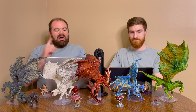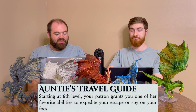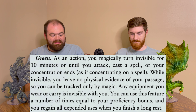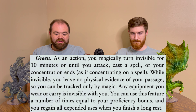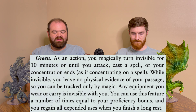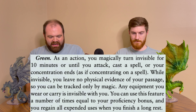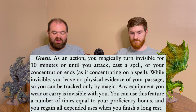Next up at level 6 is Auntie's Travel Guide. Your patron grants you one of her favorite abilities to expedite your escape or spy on your foes — and it's a different ability for each of the chosen variations. For the green hag, as an action, you can magically turn invisible for 10 minutes or until you attack, cast a spell, or your concentration ends. While invisible, you leave no physical evidence of your passage, so you can be tracked only by magic. Any equipment you wear or carry is invisible with you, and you can use this feature a number of times equal to your proficiency bonus, regaining all expended uses when you finish a long rest.